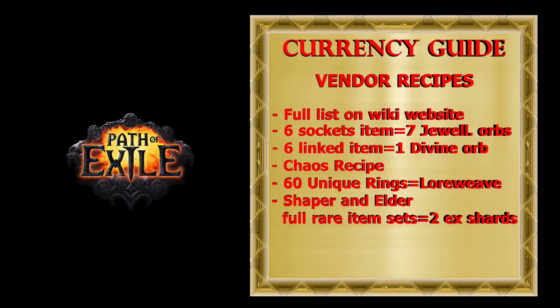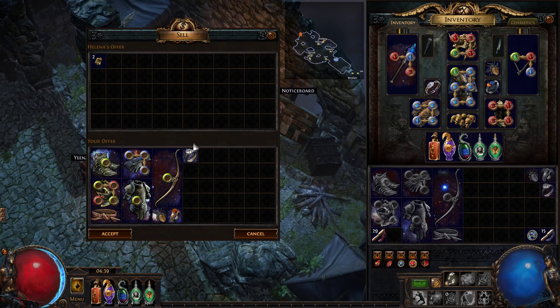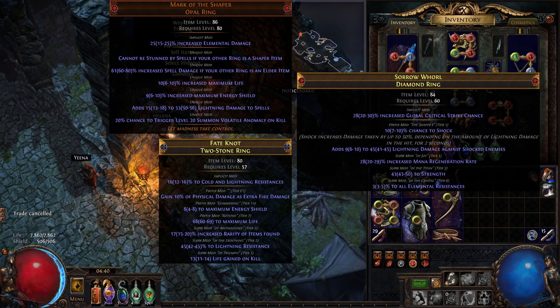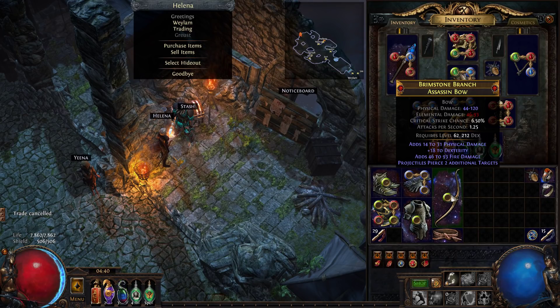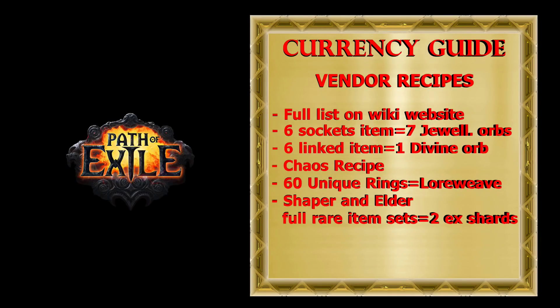For the Shaper/Elder recipe, I don't recommend vendoring unidentified items for the double reward, because some Shaper or Elder based items can be really expensive, especially rings and amulets. Also, some Shaper and Elder based items used as crafting bases are expensive and you should not use them in this recipe. An easy solution is to store all Shaper and Elder items you plan to use for the recipe in premium stash tabs, set tabs to public, and set price at around 5 Chaos. If you put an expensive item there, you will receive lots of messages from people wanting to buy it, and then you'll need to invest some time to find the real price for that item.